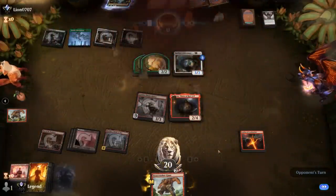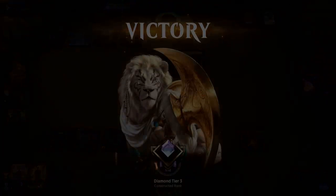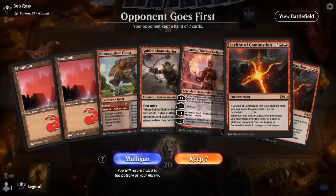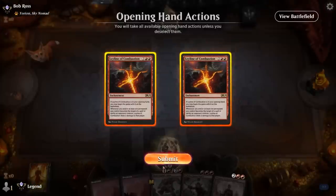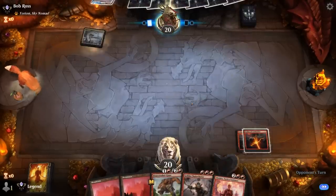Awesome — managed to beat Greasefang, a tough matchup, but got pretty lucky in the process. On to the next one. We're on the draw and we can start with a double Leyline opener — I don't think I can give that up. Nykthos would be awesome if we find it; in the meantime we can Stomp and play some creatures on turn three.